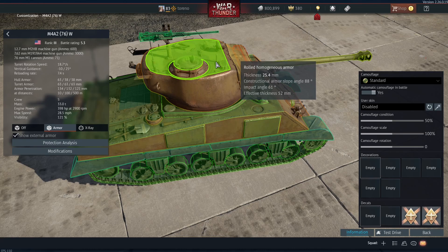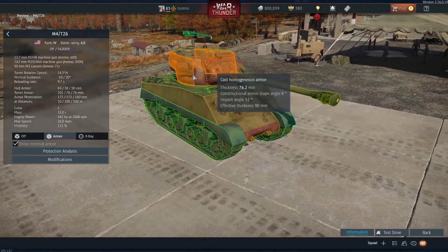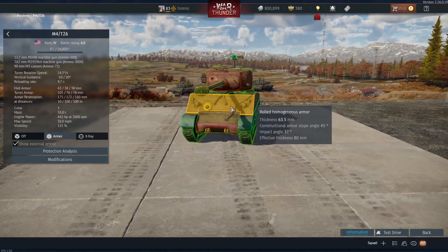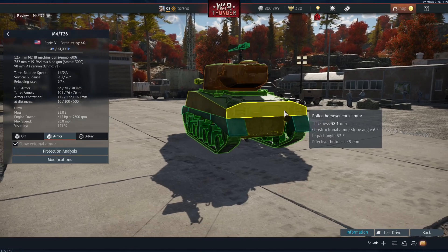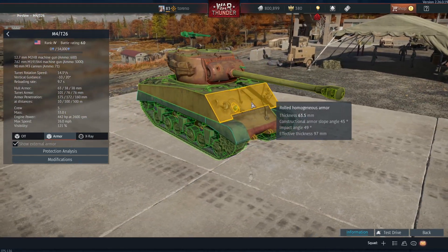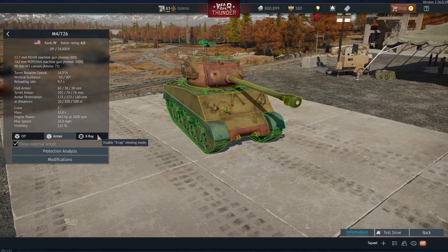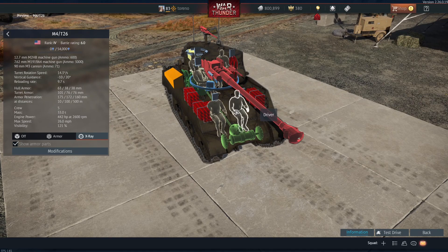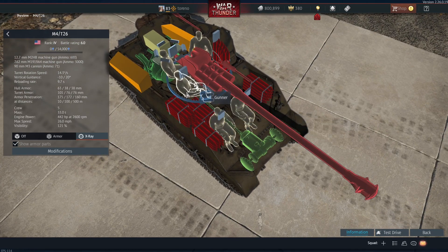Surprisingly, this weighs the same as the M4A2 despite the massive turret. It is a little bit slower though — 26 mph versus 28.5 mph on the M4A2, so about 2.5 mph or four kilometers per hour slower. Other than that it's generally the same as the M4A2, with the same crew: driver and machine gunner in the hull, and gunner, commander, and loader in the turret.